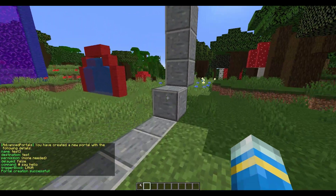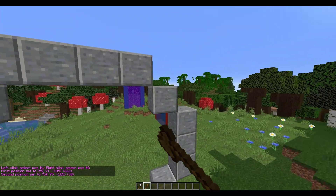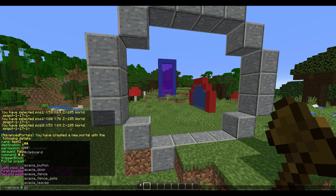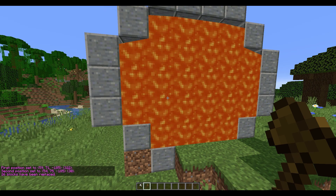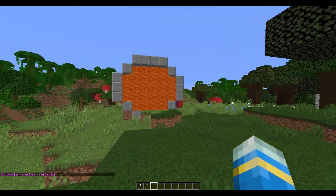Why? Because the trigger block is not inside the portal. That is where the world edit wand comes in. If we select it and do replace 0 with lava, now if we try and go through it it's going to warp us to 'test' — and there we go. Simple as that to create a portal.